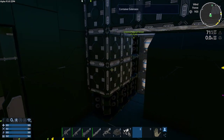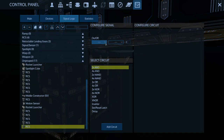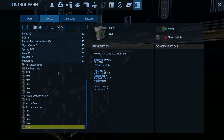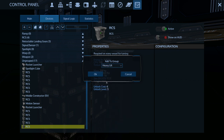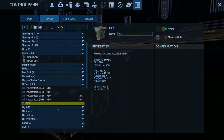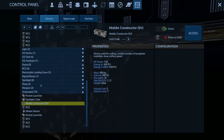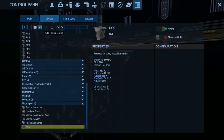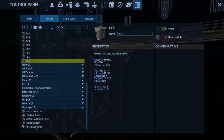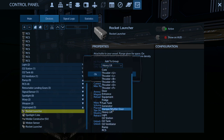Bam, you are in there now. And then we are going to add this one to devices, we're going to move this to heavy lift. Move to last group. Move to last group. So those are all the additional RCSes, and then we're going to move this one to weapons group.